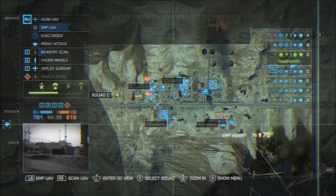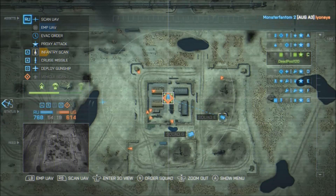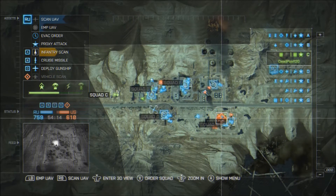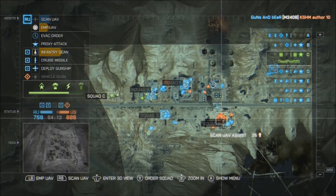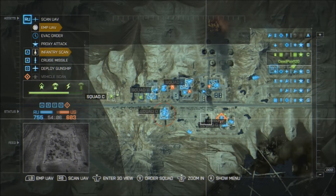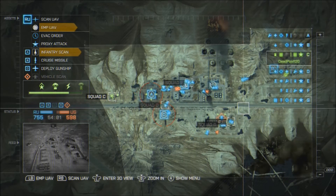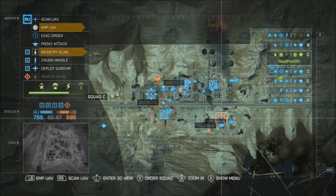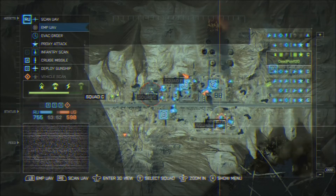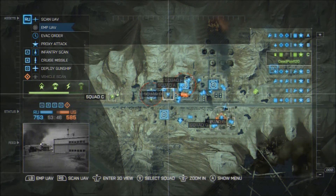You build up the squad asset progression bar by getting points as commander — using scans like EMPs, UAVs, and other things like that. The most commonly used in-game assets are the supply drop and vehicle drop, which cost two asset points, and the vehicle air drop costs four. The commander can also command every squad and order each squad to go to different locations, or the same location as another squad to help them out. In my opinion, the team with a commander has an advantage, as long as the commander knows what they're doing.